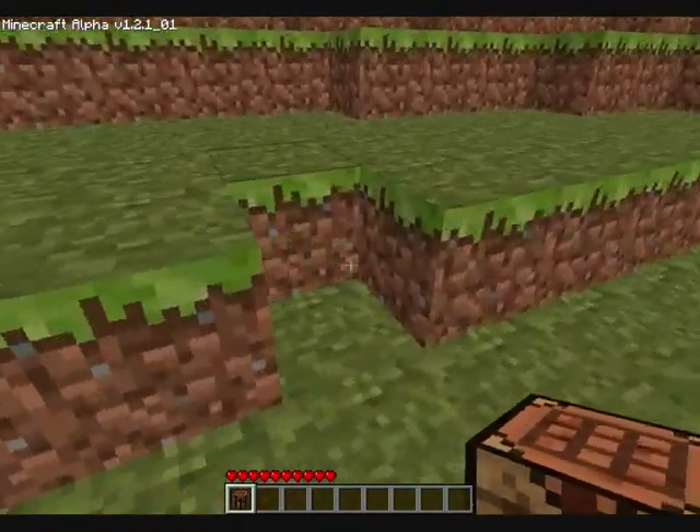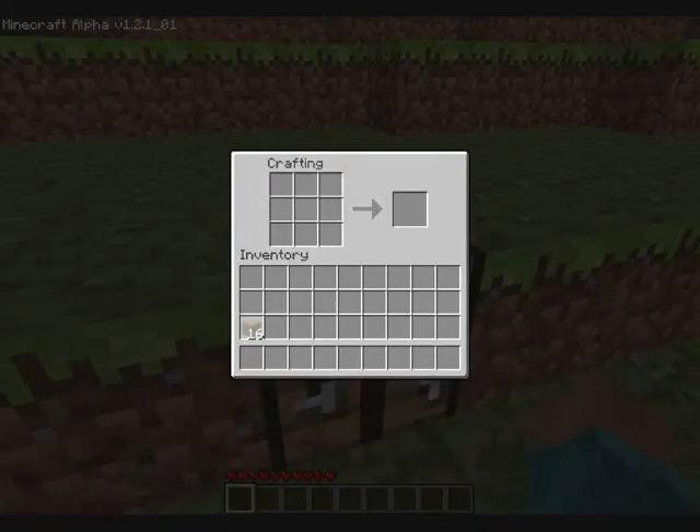Now we need to place the crafting table and then right-click to open it. To make sticks, you put planks here and here. So we're gonna make an equal amount of sticks to wood — put maybe a bit more. That's not good, because I don't have enough wood to make a pickaxe. I'm gonna need to go and get more wood.